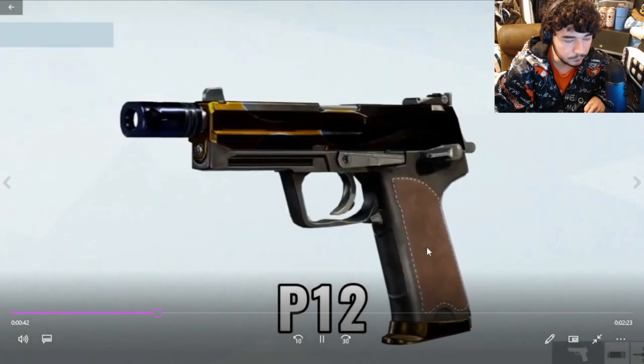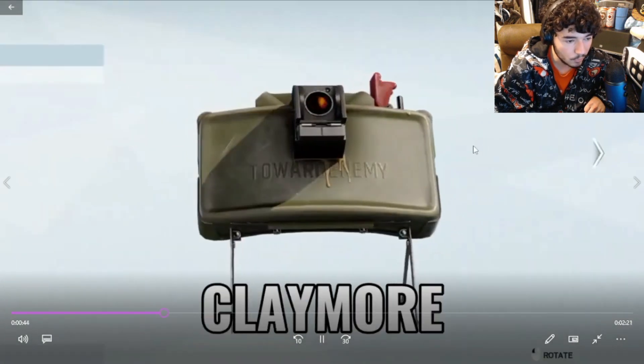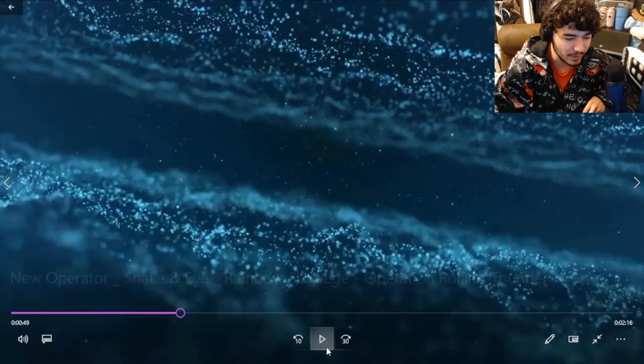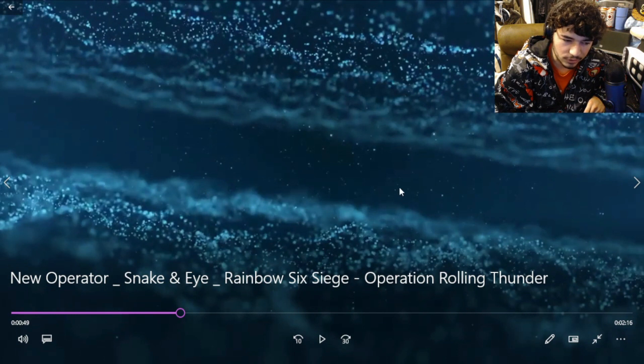I'd probably never use this shotgun. P12 — awesome pistol, love it. Claymores are very useful, and smoke grenades — I probably wouldn't use the smoke grenades. It would probably be all claymores to watch my back. It depends on what Snake's ability is; I might use smoke grenades if the ability is useful enough.